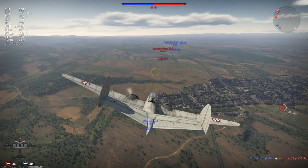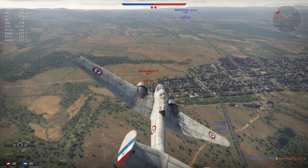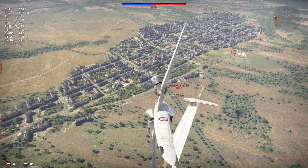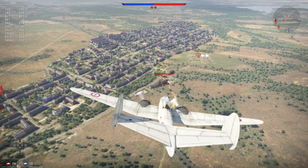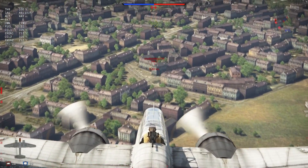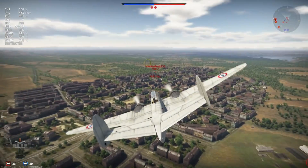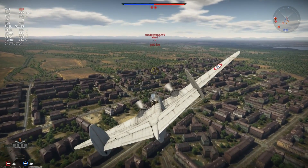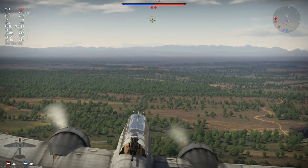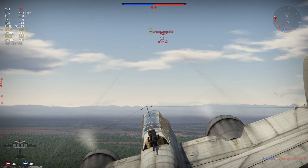Control stiffening in this plane starts at 500 km/h and becomes more severe at 600. The roll rate wasn't very good to begin with, so at 500 it already starts to be quite bad. If you want to get guns on target you can basically do that before that speed, because the maneuverability on this plane is actually quite good. Stall speed is 170 km/h, which is also nice for a bomber.